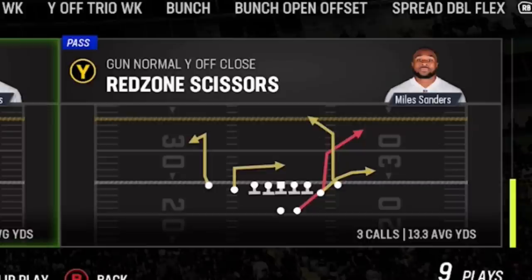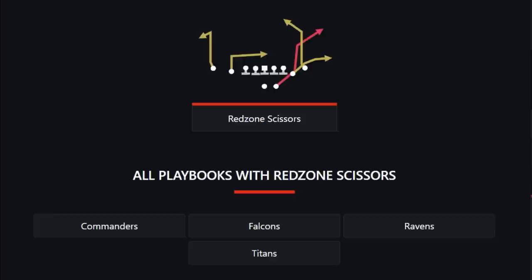I'm also going to be showing you another play called the Red Zone Scissors, which is a very similar concept and can be used in almost the exact same way. This play can be found in the Falcons and Titans, so if you use one of those playbooks you can use this play in a very similar way.